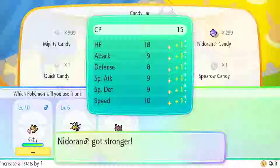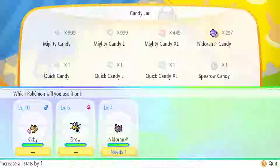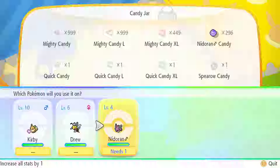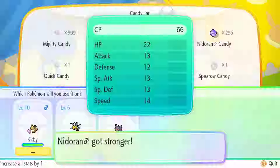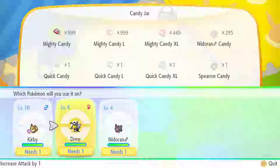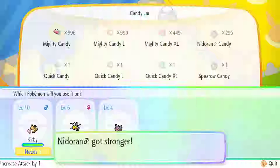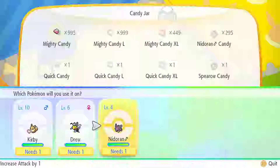It says it increases all of his stats. I'm not sure if it's for Nidoran or Eevee — I hope it's not Eevee's because if it is, this is a waste. You don't want to be giving him everything. Let's give him Mighty candies and increase his attack. If I just spam this, I can get his attack higher, which I think is what we want to do since he has an attack-increasing nature.